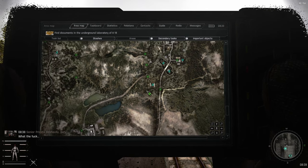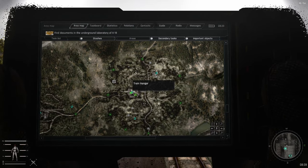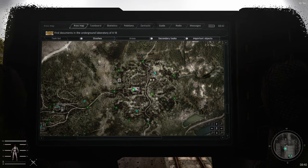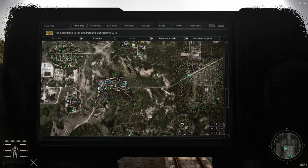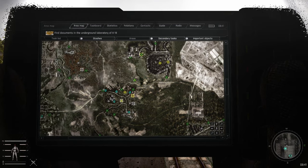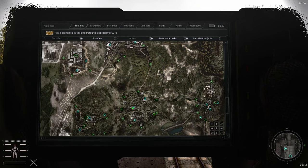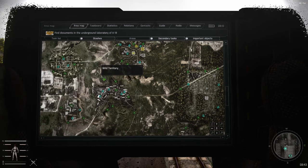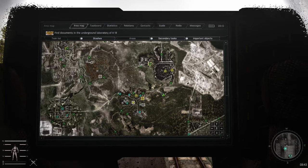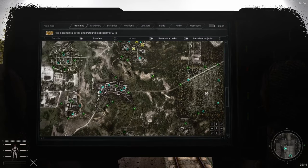Between episodes I took what I had in the stash and took it back home to Dead City, then made my way back to Garbage where we have our next anomaly mission. Today we will continue with these missions and try to finish all the southern anomaly missions before actually trying to take on the Brain Scorcher. I'm not sure what was next after Garbage, but I'm pretty sure we still have Army Warehouses to do, maybe Dead City, and of course Radar.